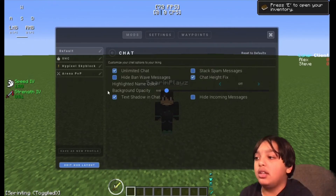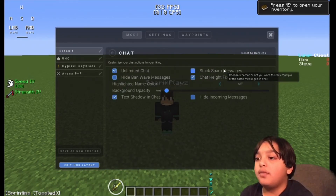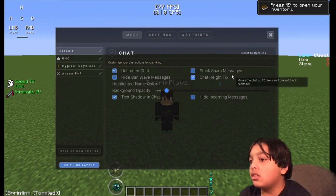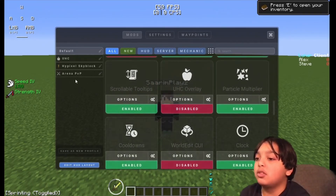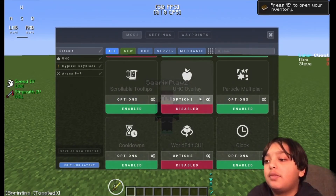For Chat: I made it clear. Unlimited Chat: On. Hide Bandwidth Messages: Off. Staff Spam Messages: Off. Chat Height Fix: On. Highlighted Name Color: Off. Background Opacity: 0.02. Text Shadow In Chat: On. Hide Incoming Messages: Off. Scrollable Tooltips: On. UHC Overlay: Off.